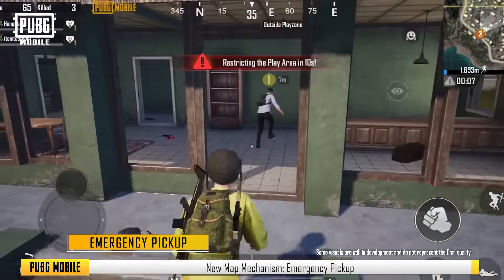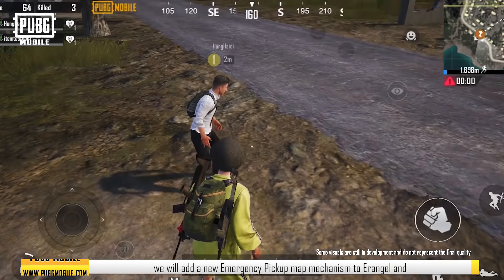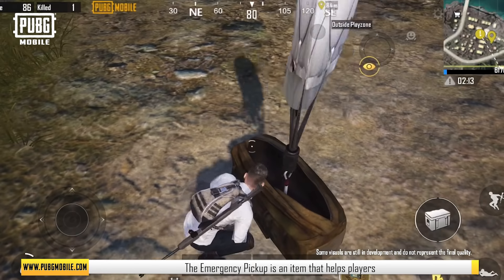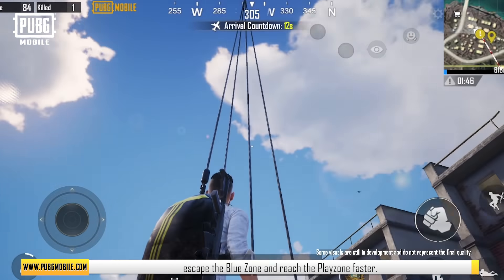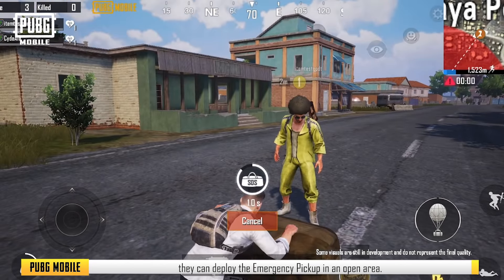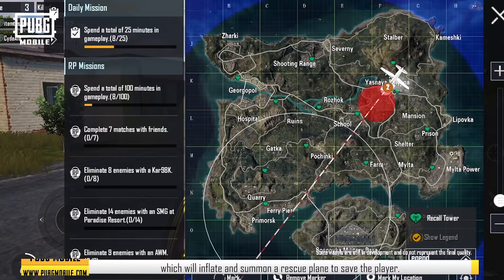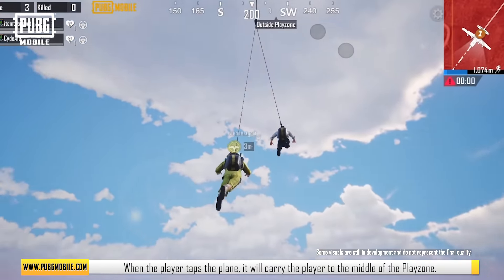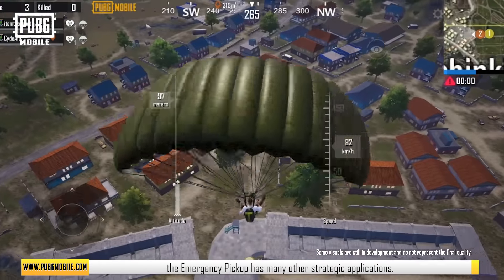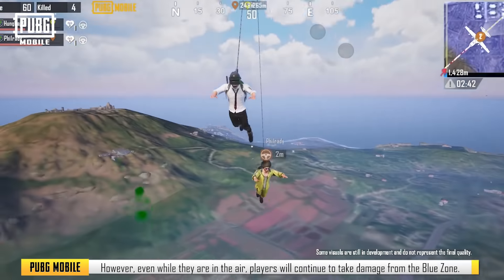New Map Mechanism — Emergency Pickup. In the upcoming version 2.0 release in May, we will add a new Emergency Pickup map mechanism to Erangel and Miramar in both ranked and unranked mode. The Emergency Pickup is an item that helps players escape the blue zone and reach the play zone faster. When players are far enough away from the play zone, they can deploy the Emergency Pickup in an open area. It will generate a hot air balloon which inflates and summons a rescue plane to carry the player to the middle of the play zone. However, even while in the air, players will continue to take damage from the blue zone.